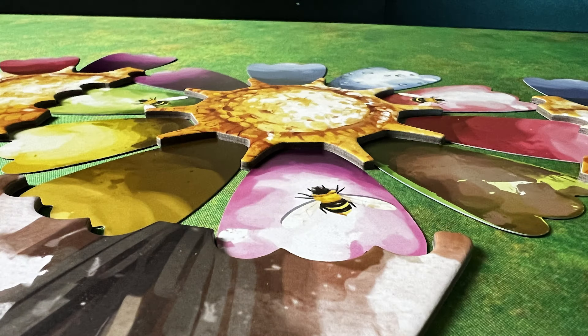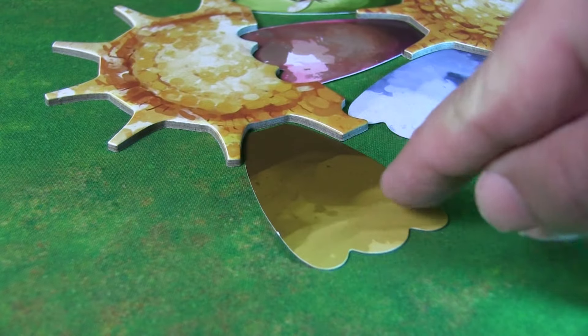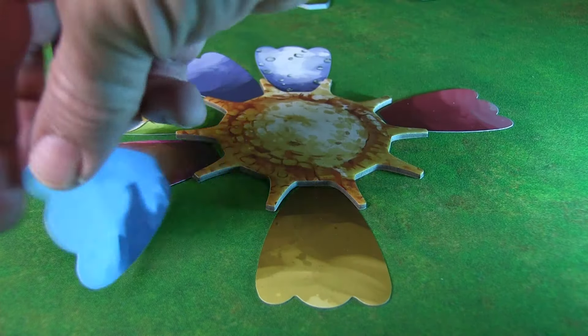There are four different types of petals. First, you have the standard petal, which is just basic — worth one point. You can play petals face up or face down. Playing them face down has no requirements on where and how you place them, so you can use them however you see fit.